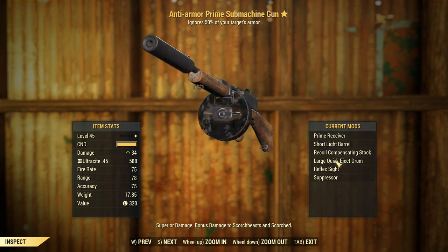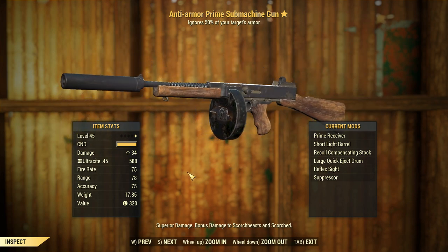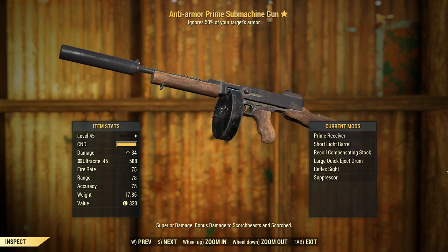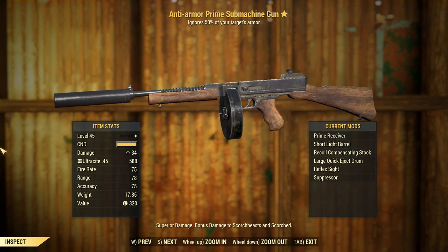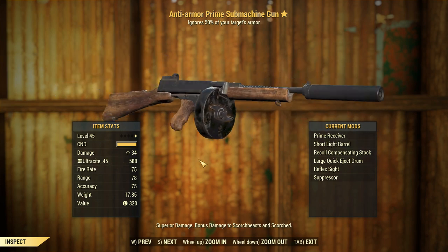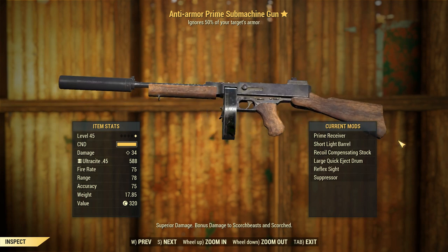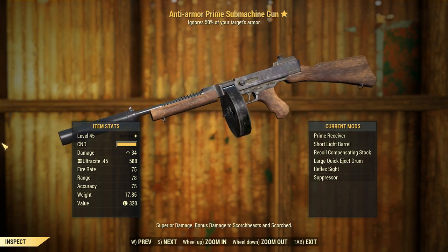It basically looks the same. I don't think the textures look too much different. I'm noticing that it is a lot more shiny, though. Anyways, this weapon is interesting because it doesn't do a whole lot of damage. I remember it sucking back in Fallout 4, and it hasn't been lifted in Fallout 76. With competition like the 10mm submachine gun, I feel like this thing is overlooked. I couldn't even find that much information on it on a wiki, so nobody really gives a damn about this thing. So let's find out whether they should.